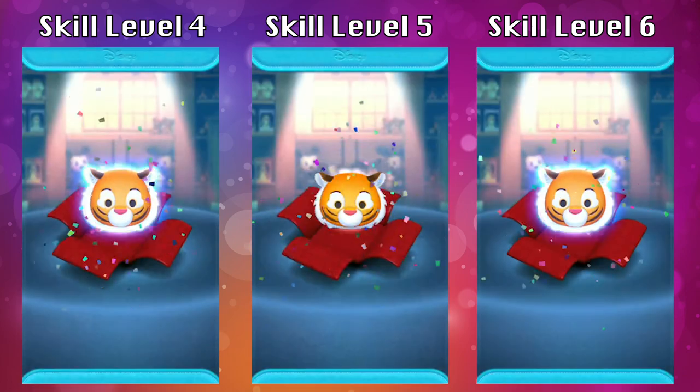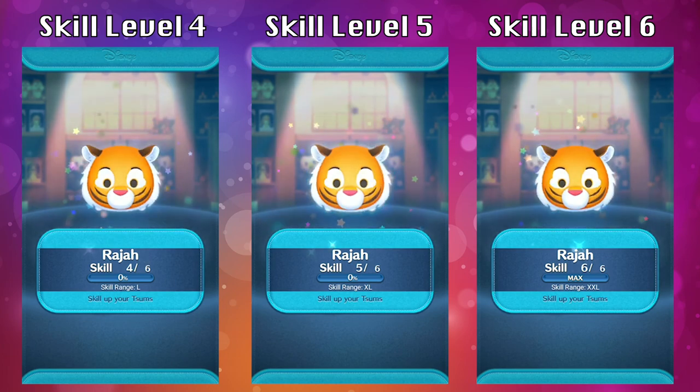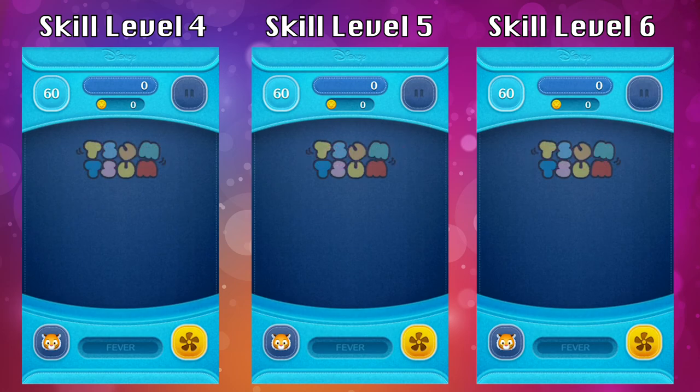Hey everyone. In this video we're going to take a look at Raja at skill level 4, 5 and 6. I'm also going to do a side by side comparison between the three skill levels so you can see the difference between the three of them.